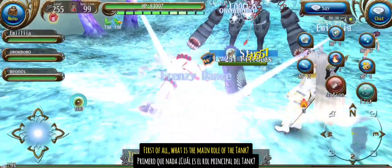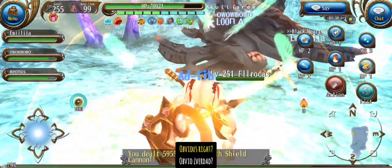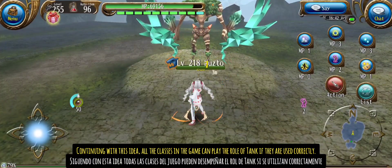First of all, what is the main role of the tank? Generate aggro and make the boss focus on us while we survive his attacks. Continuing with this idea, all the classes in the game can play the role of tank if they are used correctly.